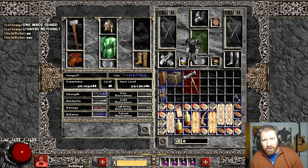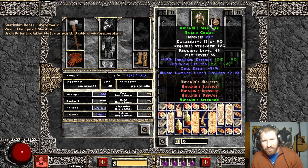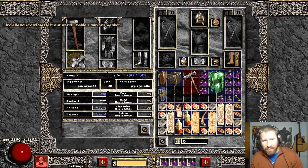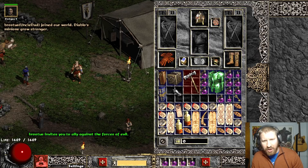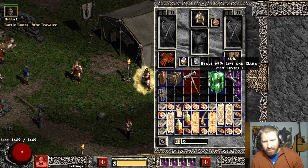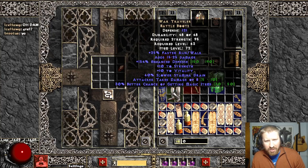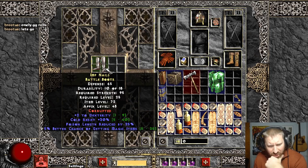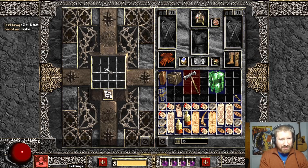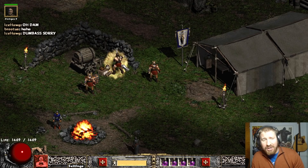I've heard that the Bard Merc is godly as fuck. I hear he's godly as fuck with IK. Look at this - he's full IK. And he's shining and shit. He's doing 4,300 damage now. I want to see what he can do. We're gonna make a hell game in just a minute. All right. War Triumphs - these are great. And they're as they have always been, I believe. 15 to 25, 25 FRW.